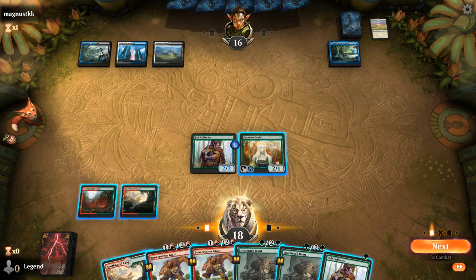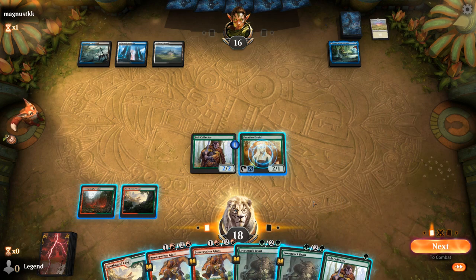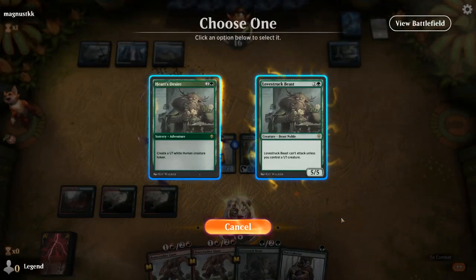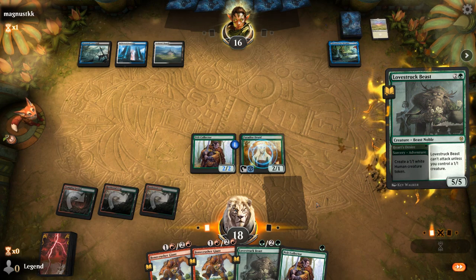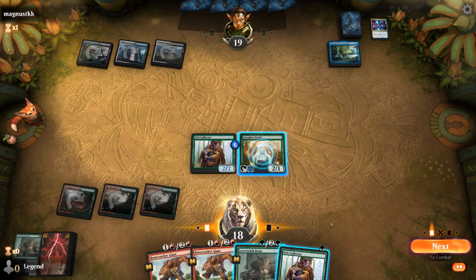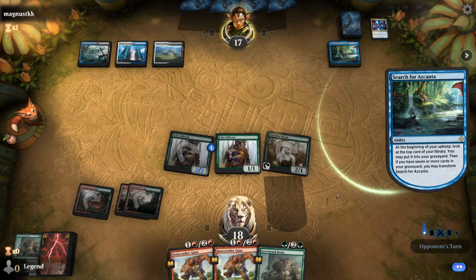Opponent's got 3 mana and we picked up an extra Pelt Collector. I don't want to overextend into a sweeper necessarily. What I could do is just play Lovestruck Beast and attack for 4 without going through Hearts Desire, since we still have an extra Beast to make a 1/1 to enable the one in play, and a Pelt Collector. That way I get to attack for 2 more damage, and if their plan is to sweep the board anyway, I don't miss out on that damage. Opponent absorbs, and since they used Absorb, I think I'm okay playing an extra Pelt Collector — it makes it less likely they have a 4-mana sweeper in hand.